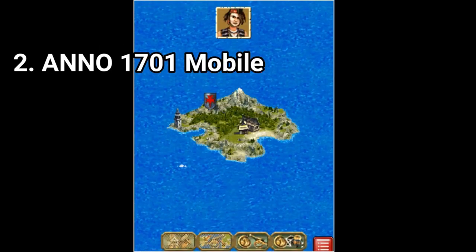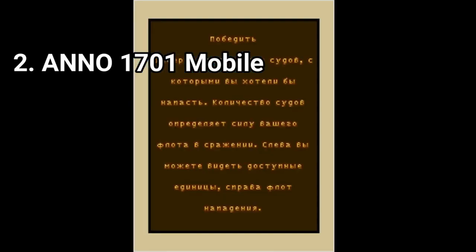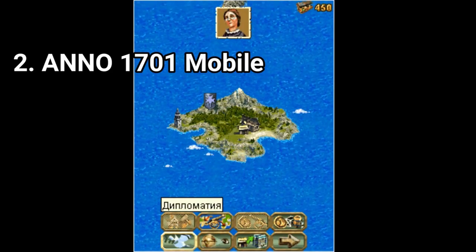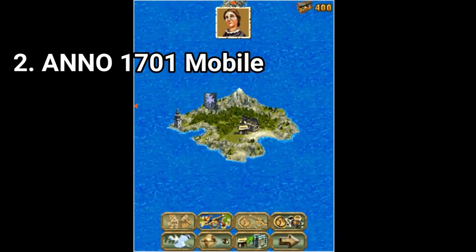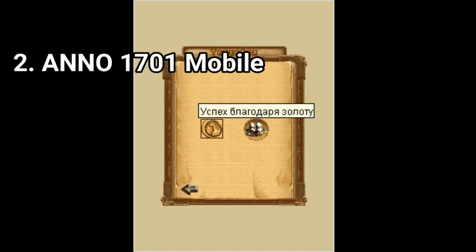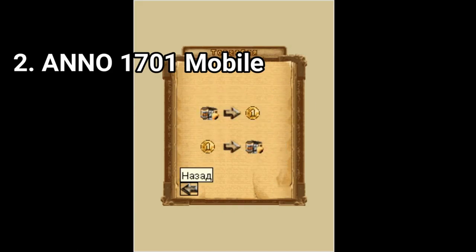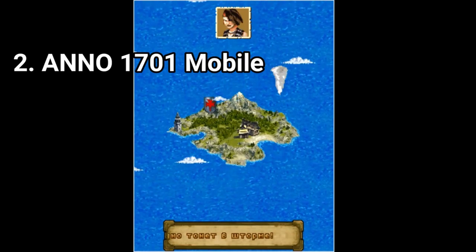In Anno 1701 Mobile, you are in charge of a colony located on an island in the Caribbean Sea. You need to construct different buildings, develop and protect your colony from pirates and other colonies, examine the surroundings, produce useful resources, take care of your people and provide good colony protection from different external enemies. You can announce war on the neighboring colonies if you wish, conquer their territories and become the absolute owner of the island.